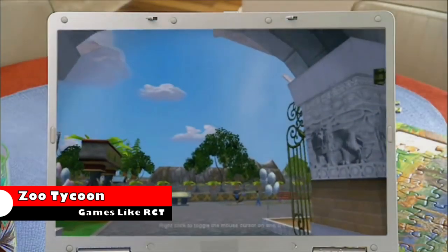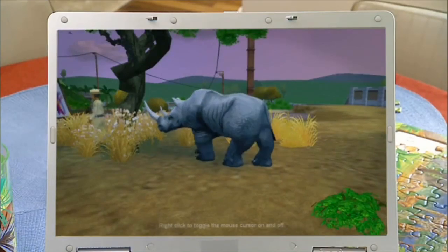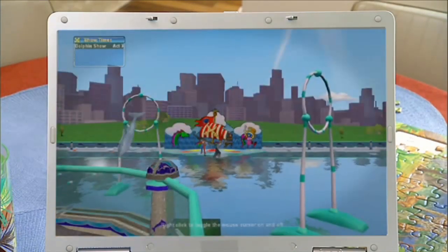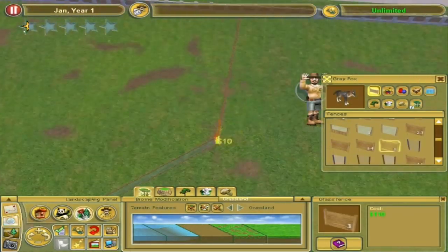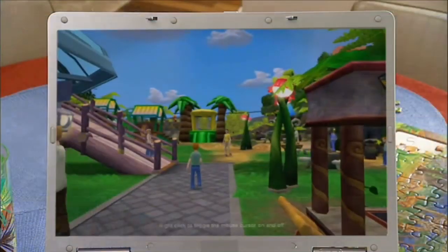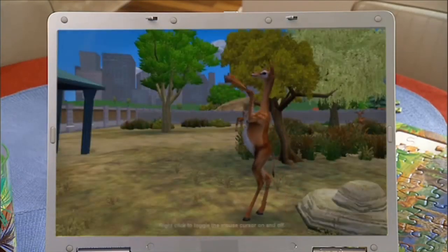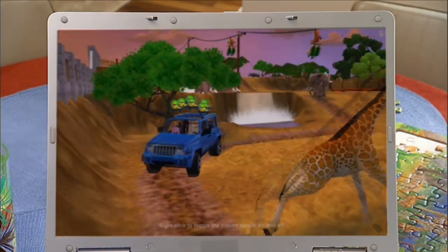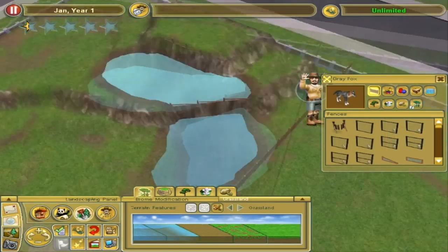The Zoo Tycoon series started back in 2001, and puts the player in charge of building up a successful and profitable zoo, while also completing several scenarios and goals. The game also offers a free play mode, which allows the player to create and design their zoo without specific objectives and limitations. In Zoo Tycoon, players must design zoo layout, insert animals, hire the necessary staff, and build various stalls to keep visitors happy. The games are available on PC, Mac, and even Nintendo DS.